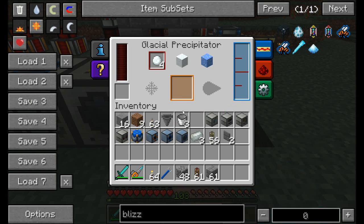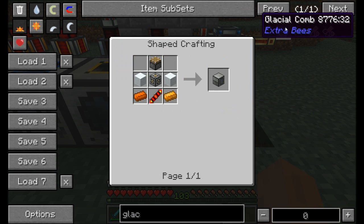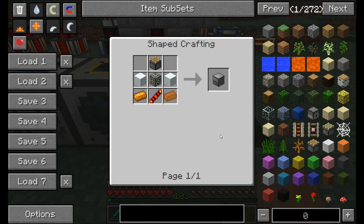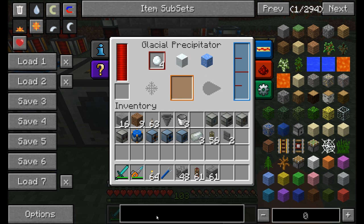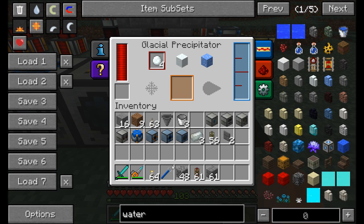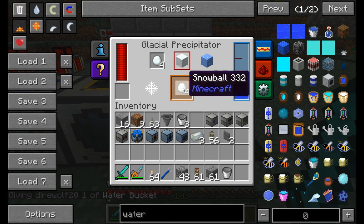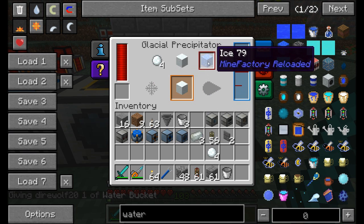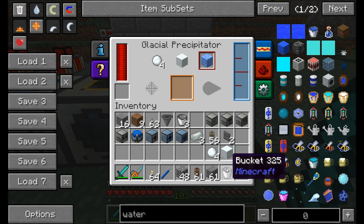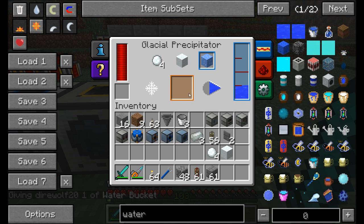The glacial precipitator lets you produce snow, snowballs, and ice in large quantities. You do need a small amount of snow to craft it, so you must find a snow biome first. Once built, just add water by right-clicking with a bucket and it automatically converts the water into your choice of snow, snowballs, or ice.